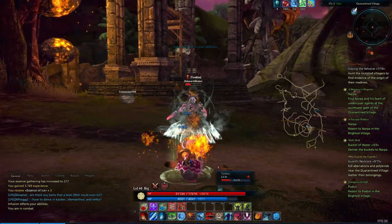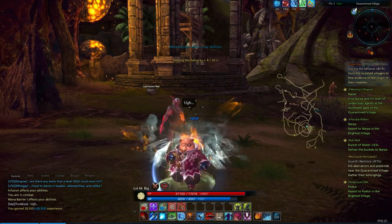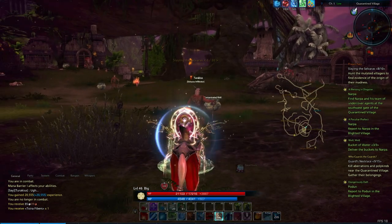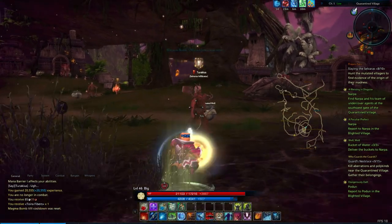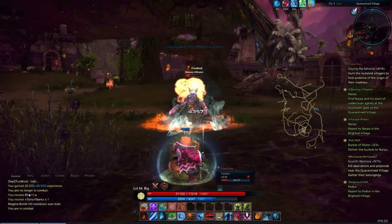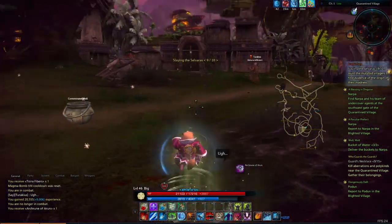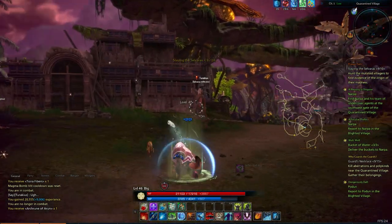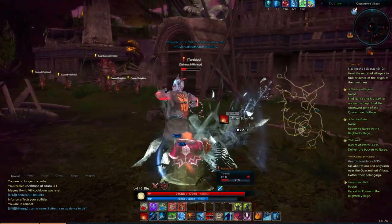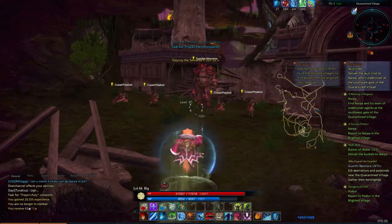Jump back, shield up. There we go. Dead Selvaros. Mounted, dismounted — I sometimes have a tendency to toggle my mount too quickly. And we should only need one more. If we can hit him... nice. Alright, slaying the Selvaros is completed.